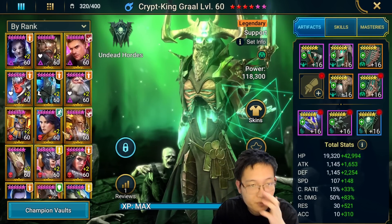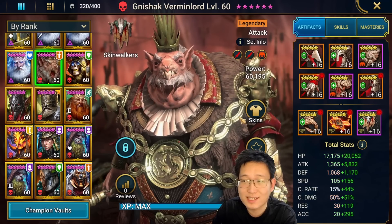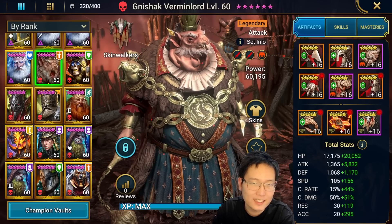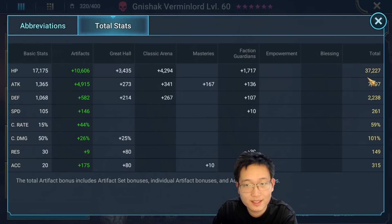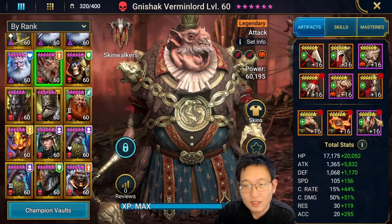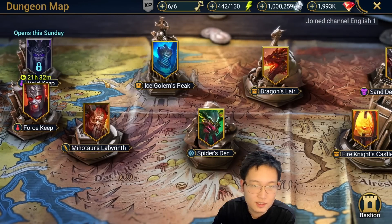I've fully geared him. I really wish one of the four new Void legendaries was our Christmas fusion - why not give us a Void fusion? His name is Nishak Vermin Lord. As a bomb champion you just need very high attack and decent accuracy. For dungeons you only need 250 accuracy, so you probably don't even need an accuracy banner to hit that threshold.